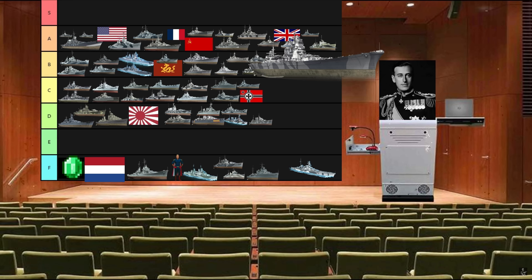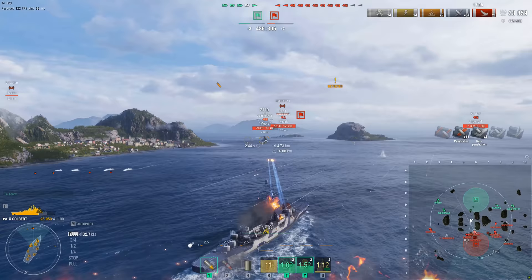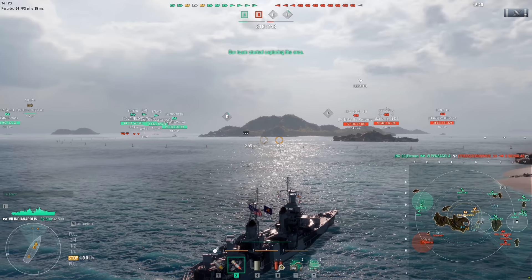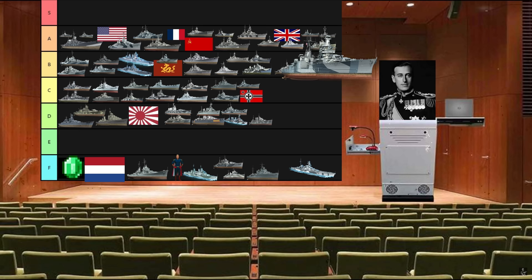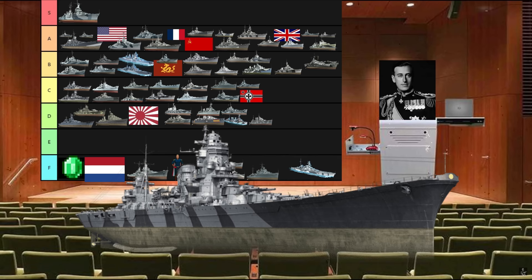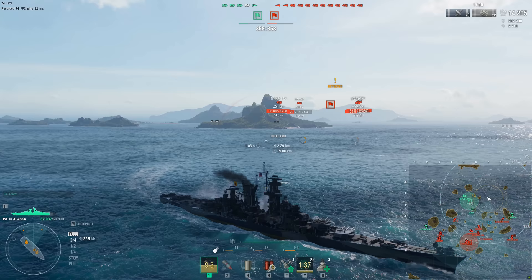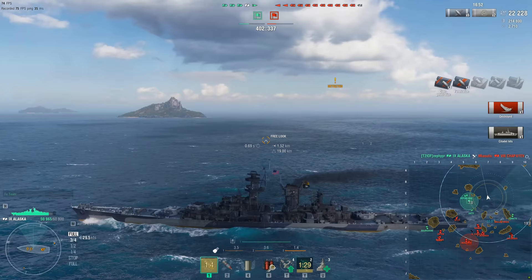Well boys, we have made it. Welcome to the cream of the crop — S tier. Let's get into it. The Indianapolis recently has been buffed to be an absolute tank at its tier, and she has radar at tier 7. S tier. Yoshino is an Azuma that doesn't explode as much, has long range torpedoes, better AA, and more accurate guns. S tier. Alaska has 305mm guns with American AP, radar, hydro, and good AA. If she doesn't citadel you to death, she'll burn you down — all in a tanky package. S tier.